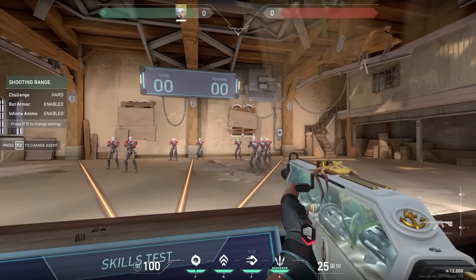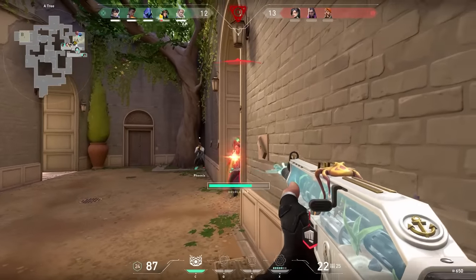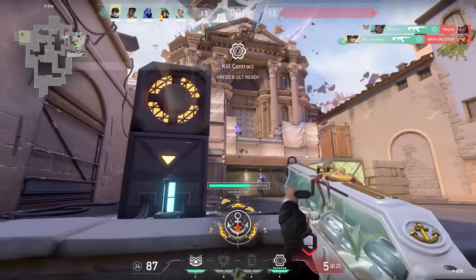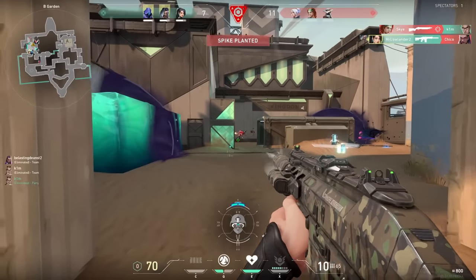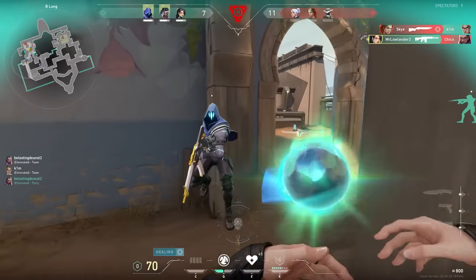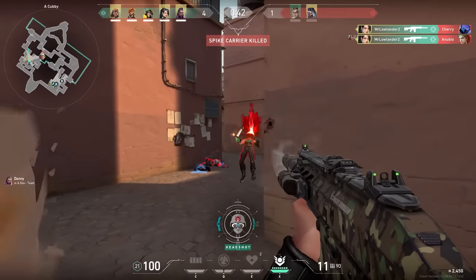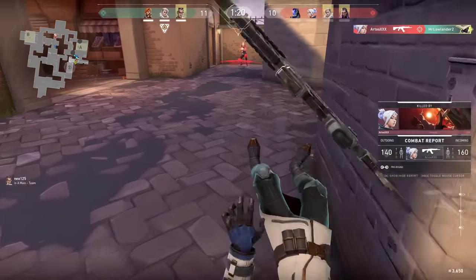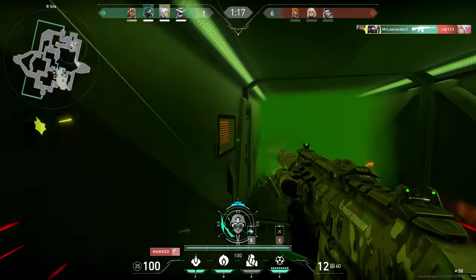Let's move on to the next rifles now — the Vandal and the Phantom. These two weapons I will group into the same category, because they're basically the same but also very different. A thing they have in common is that they are the go-to weapon for most players. And since they cost the same amount of money, a lot of people have the question: when do I use which gun? Here's the short answer. You should buy the Phantom if you're planning to play on short angles, because on short angles you will get an instant headshot kill — on long range, not.